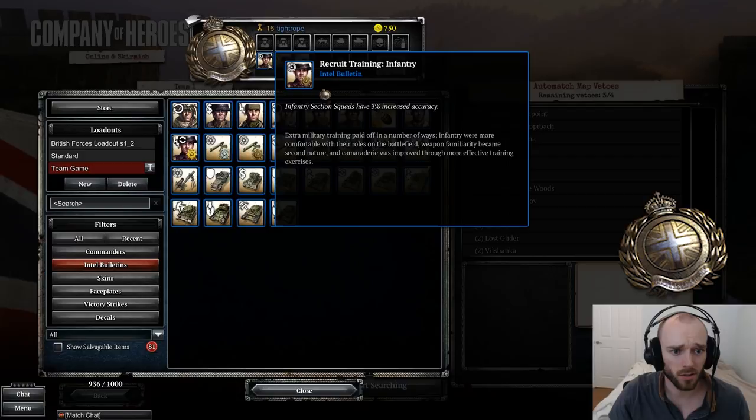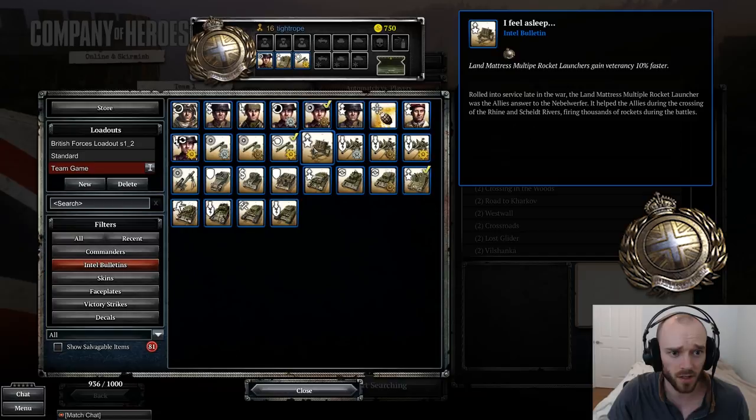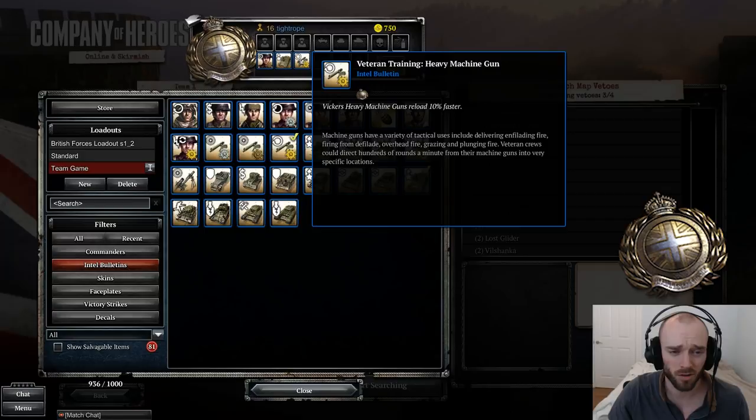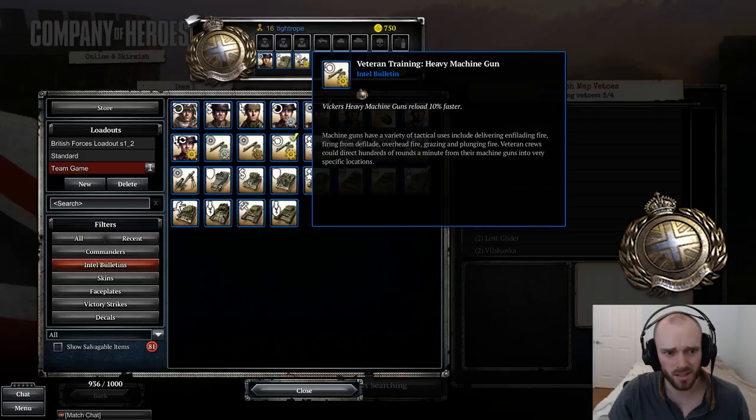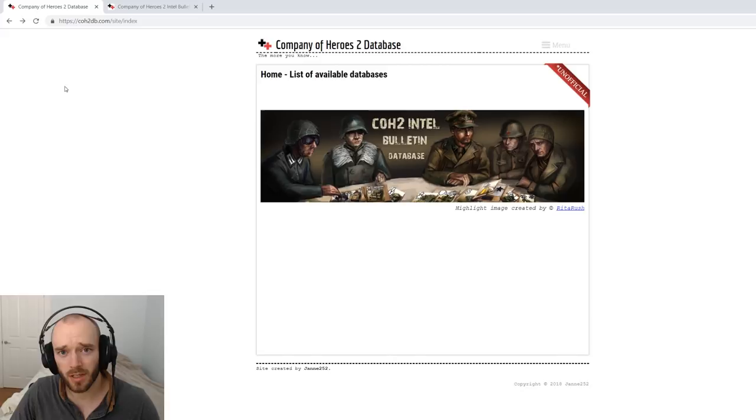Honorable mention for the last slot: Commando submachine guns cooldown 5% faster if you like to use Commandos, or — scraping the bottom of the barrel — 4% more penetration on your anti-tank gun. For British team games: Infantry Sections get 3% improved accuracy, the Sexton gains veterancy 10% faster — you may want to switch this for the Land Mattress gains veterancy 10% faster depending on which you're using. Either way, get your artillery gaining veterancy faster. Finally, the Vickers machine gun reloads 10% faster — there are a lot more blobs in team games, and the Vickers has a 6-second reload, so knocking 0.6 seconds off that is really beneficial.